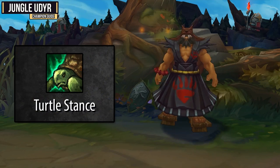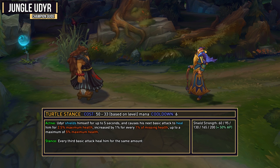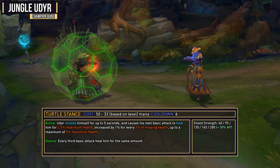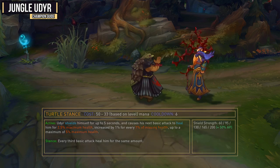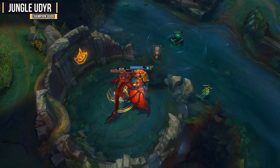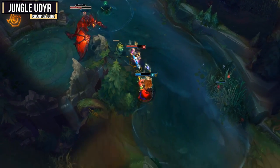Your W ability is Turtle Stance, and this gives you some nice built-in sustain and extra tankiness. When activated, Udyr shields himself for up to five seconds and causes his next basic attack to heal him for 2.5% max health, increased by 1% for every 1% missing health, up to a maximum of 5% maximum health. For his stance, every third basic attack will heal him for the same amount. This is a really solid ability that scales with your maximum health, so usually you're going to want a pretty decent health pool. This is really solid for getting through the jungle because the shield will absorb a bunch of damage and you will heal your health as well.